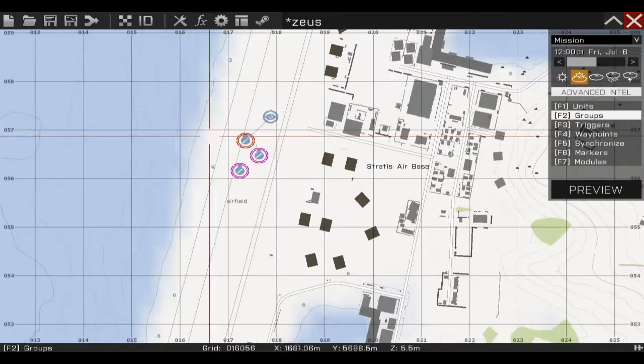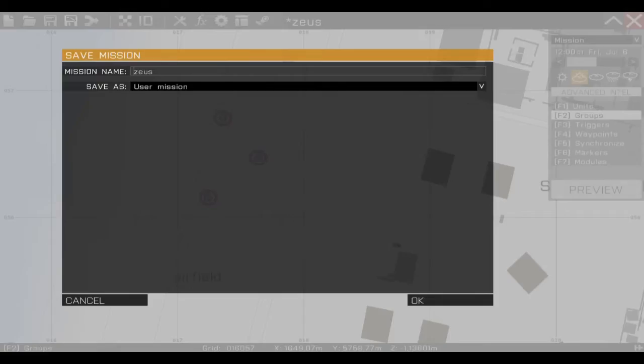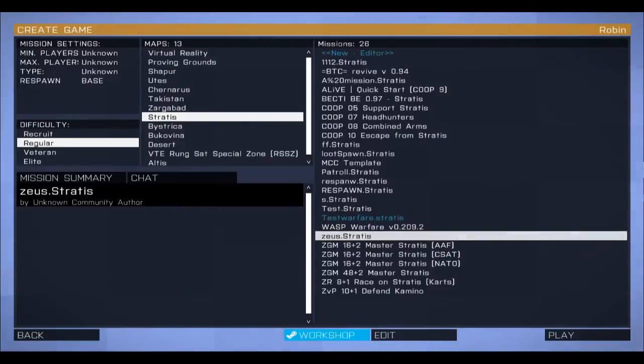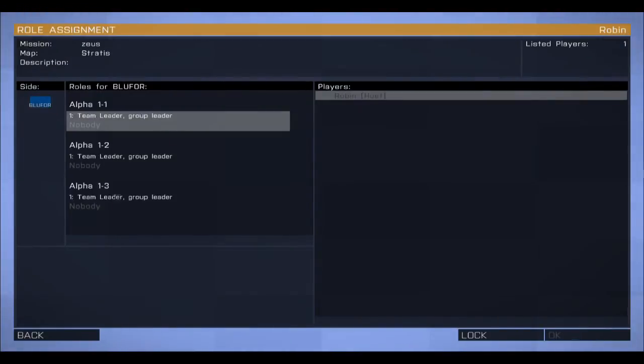I will show you how it looks. So we're going to save this, export to multiplayer missions, and then just go to multiplayer and choose your map — Sevs on Stratis — and press play. You can choose whichever of your units and just press OK to start the mission.